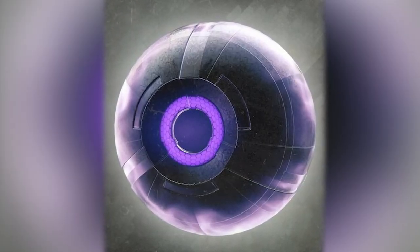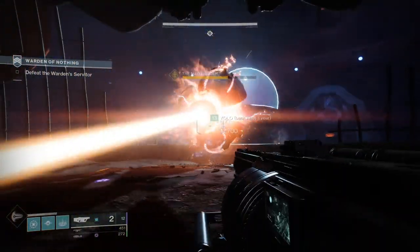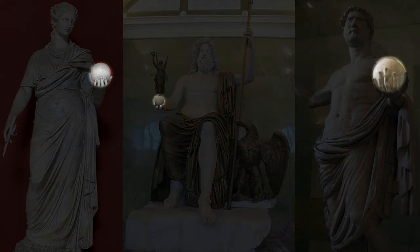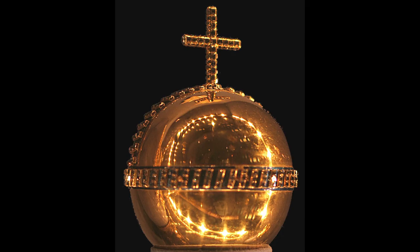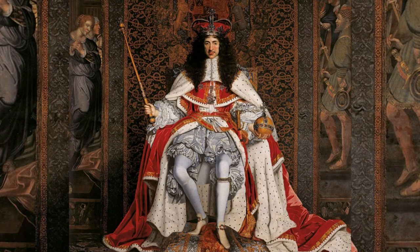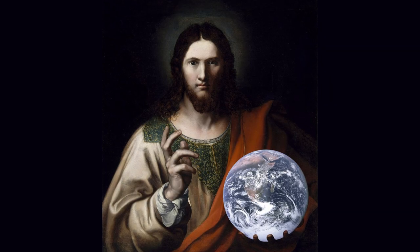Servitors became an important part of the Fallen's social hierarchy, even after the Traveler left them for Earth — which is to say, sometimes there's a really big servitor as the boss at the end of a level. In real life, orbs have a long history of religious symbolism. Ancient Greeks and Romans depicted their gods holding these abstract and unnatural objects. Later, Christians put a cross on it, called it a Globus Cruciger, and used it to symbolize the divine right of Christ and Christian monarchs over the Earth — which, I should remind you, is an orb. If humans did it, then it stands to reason the Fallen might have two.